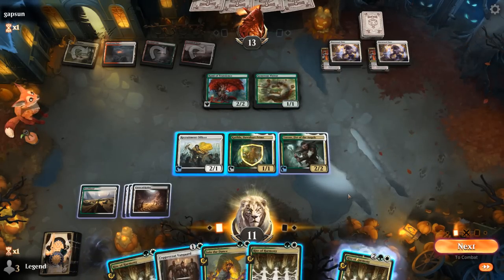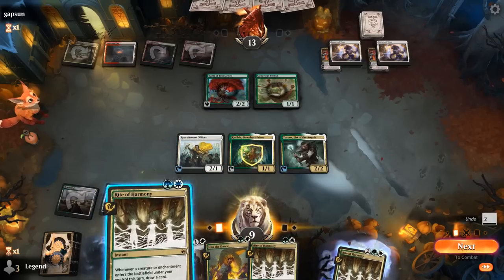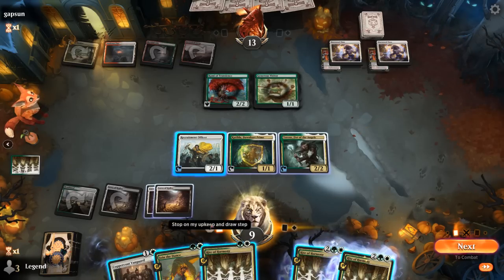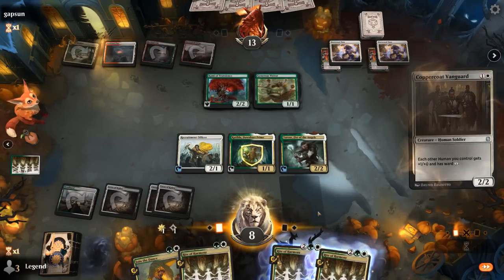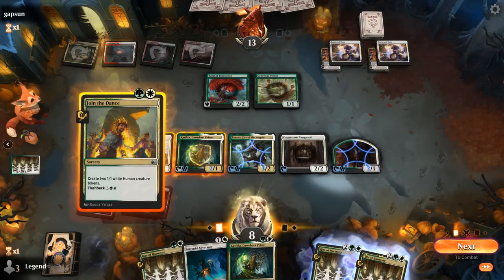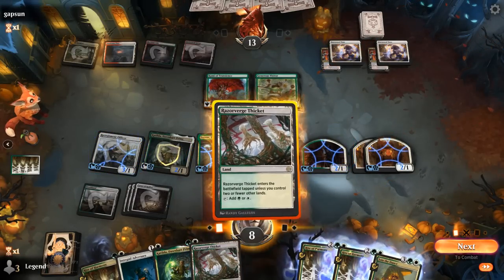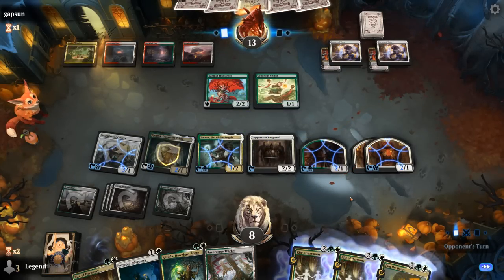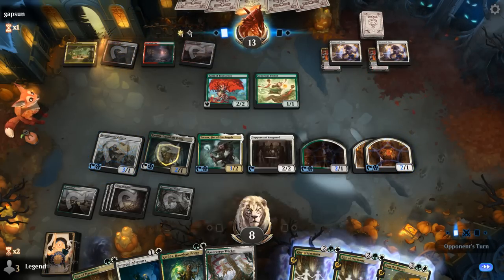Rite of Harmony number three. Let's start with Rite. Could even consider casting double Rite, but without Tyvar to let our creatures tap for mana, I think it's better to just play Vanguard and Join the Dance. Could have also considered keeping a black mana in case we topdeck a third Tyvar. So we're developing our board nicely with a backup Katilda in case they answer it. It would have been nice to have an active Tyvar so our creatures could tap for mana right away to keep going.